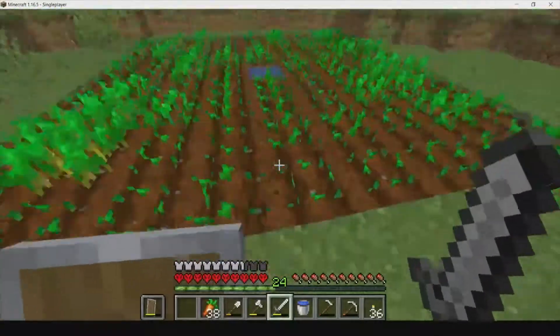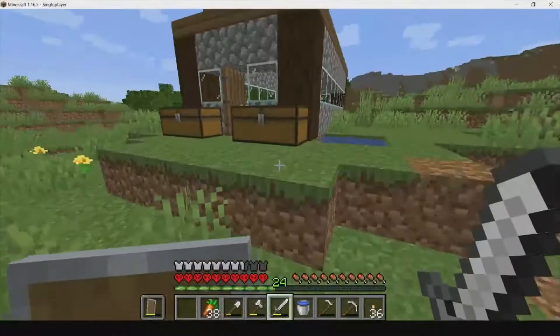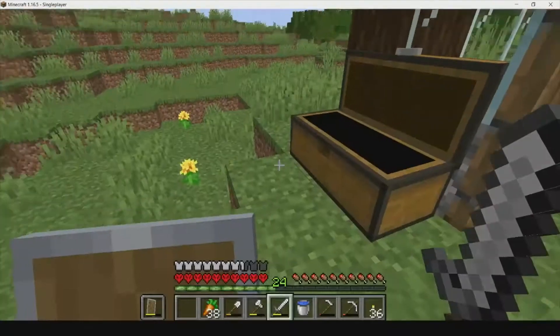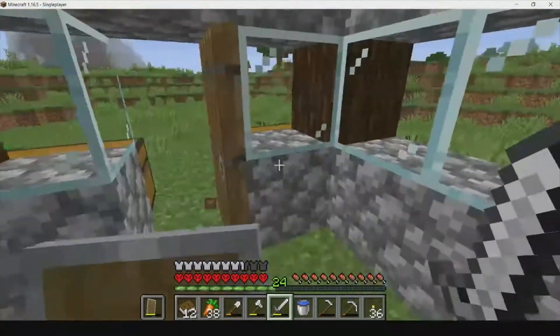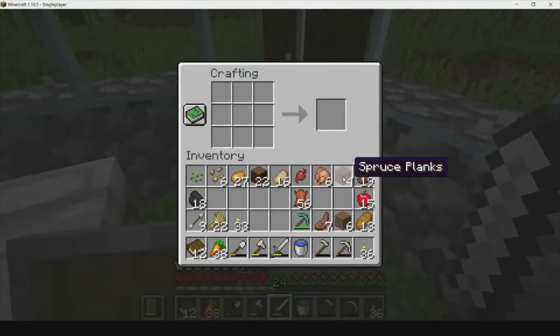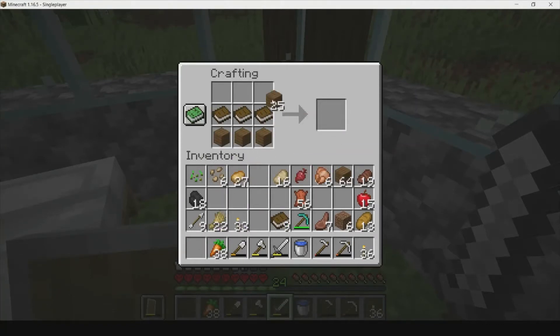We got tons of resources and we have 12 books - this is going to really help make ourselves bookshelves. Close that door so no creepers will come in and explode me. A bookshelf needs a lot of planks - yes, 15 bookshelves is what we're going to need.